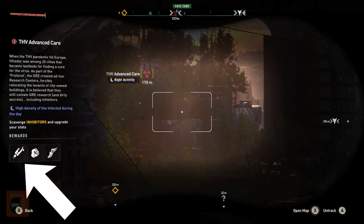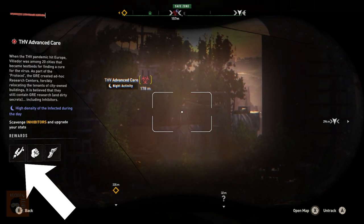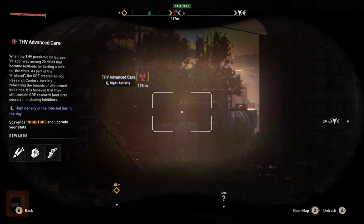The easiest way to get GRE inhibitors is by finding them in these GRE Dark Zones. There are other ways to find GRE inhibitors, but right now we'll be focusing on GRE Dark Zones.